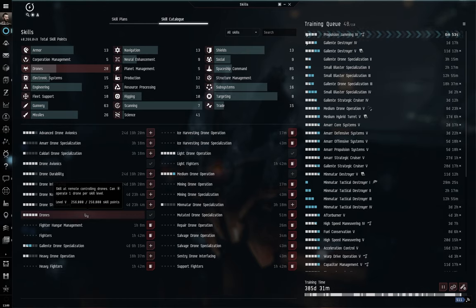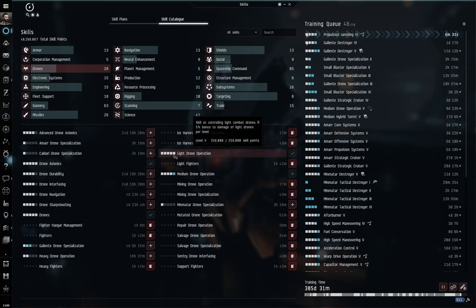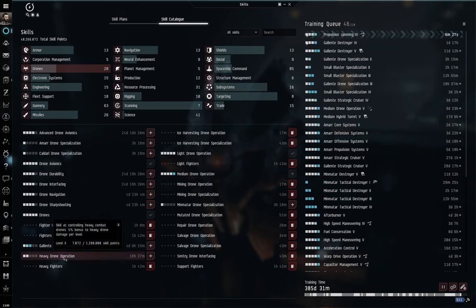It's important to consider which ship you're using. If it can only launch two drones, you only need the Drones skill trained to level two — but check the requirements as it hooks into other skills. Beyond this, we have Light Drone Operation, Medium Drone Operation, and Heavy Drone Operation. Light drones are usually launched from frigates, destroyers, and some cruisers; medium drones from specialist cruisers and battlecruisers; and heavy drones primarily from battleships, though most drones can technically be used by most ships.